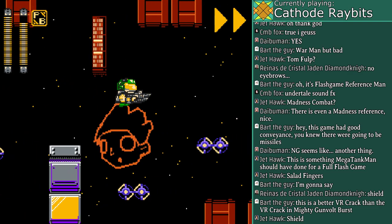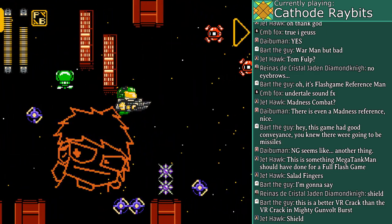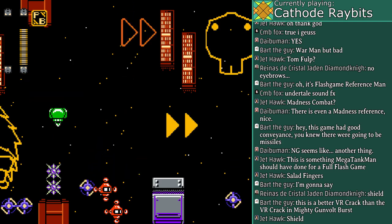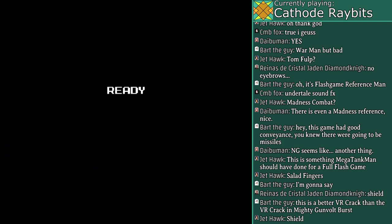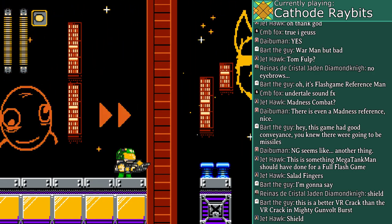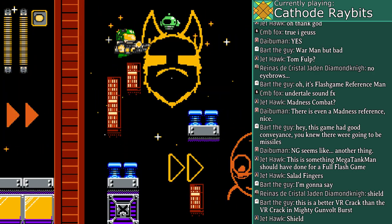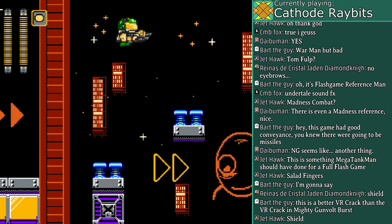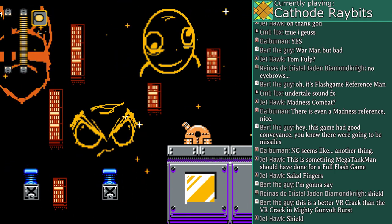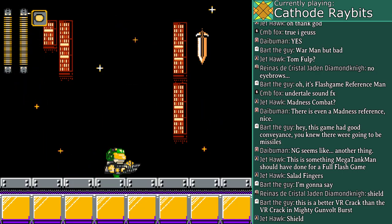I knew the shield section was coming up. I knew I was gonna die once here — I should've just stood on the left. There should be checkpoints at the start of every one of these sections. You should've put the checkpoint after this, at the start of the next section, not every two sections.